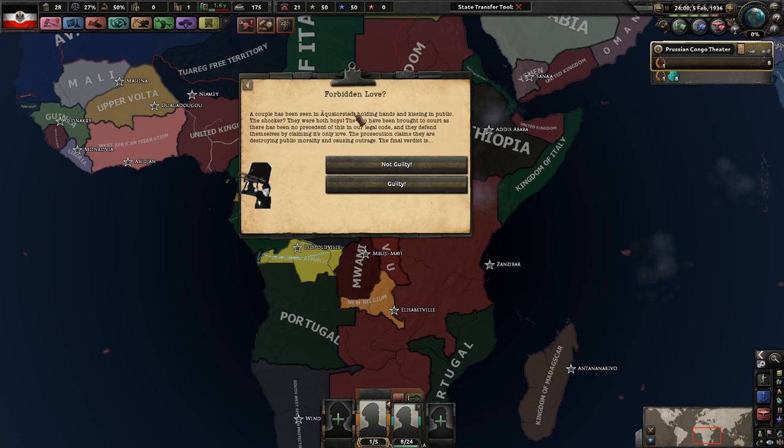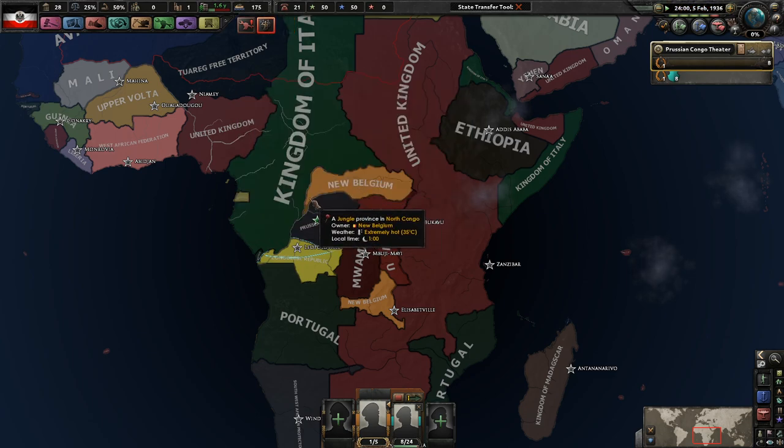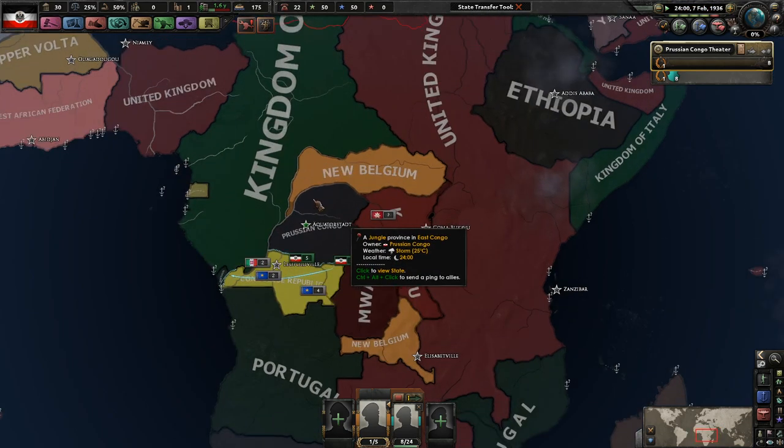The forbidden love - a couple has been seen holding hands and kissing in public. The shocker: they were both boys. Of course they're guilty, off with their heads. How dare they - not in my Prussian Congo.